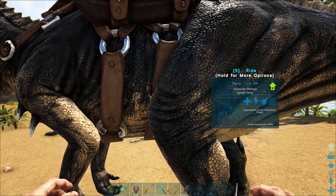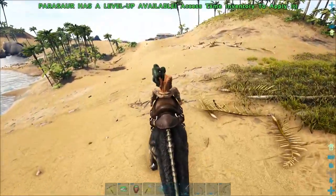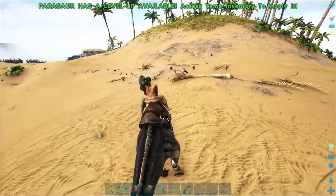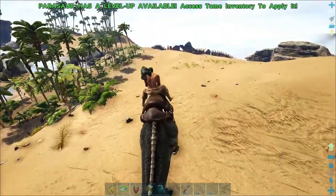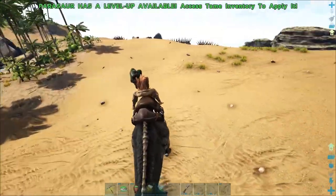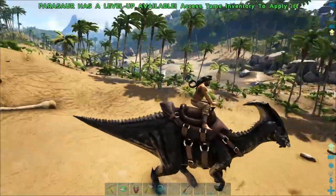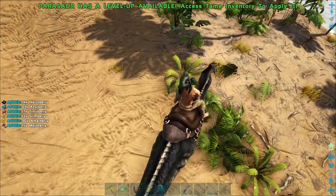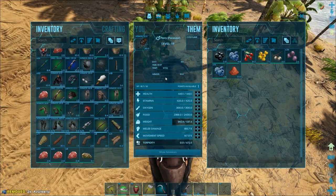Now that Parry's got a saddle, we can ride him. Now a Parasaur, when you're riding them, these guys have really good stamina. They're not the fastest mount in the world, but if you level up their movement speed you can get going pretty far with these guys. Their stamina tends to last a little bit longer than some other dinos — not as long as others, and we'll cover those in other Basics videos. When you're on the Parasaur, the left-click attack is just a simple bite. This bite attack can be used to gather berries if you aim their face right at a bush — it harvests quite a bit of berries, which is pretty good early game.